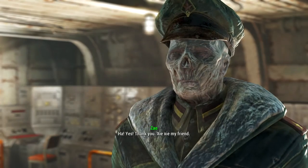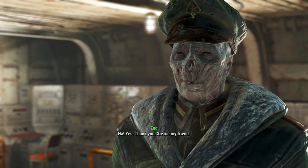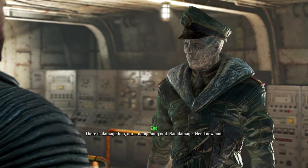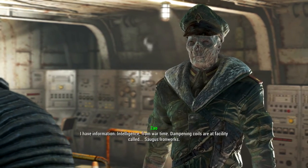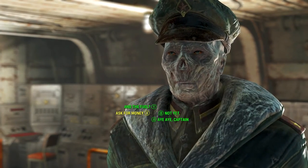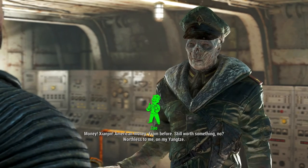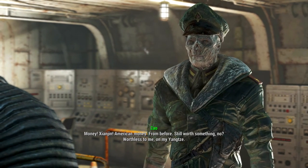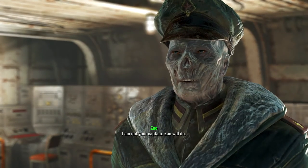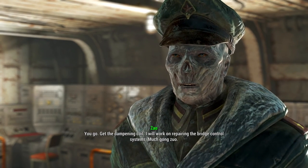I'm at your disposal. Yes, thank you, my friend. But first problem — if we get the reactor to work, there is damage. I have information, intelligence from wartime. What's in it for me? Money — Yen, American money from before. I am not your captain. All right. You go get the dampening coil.